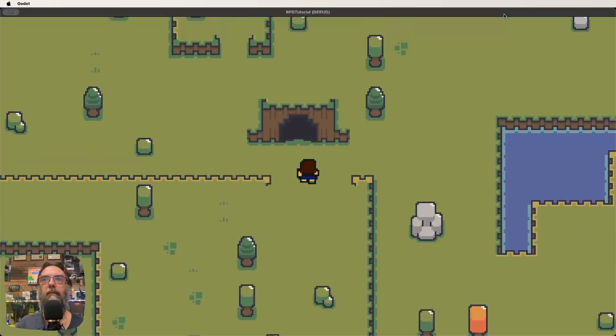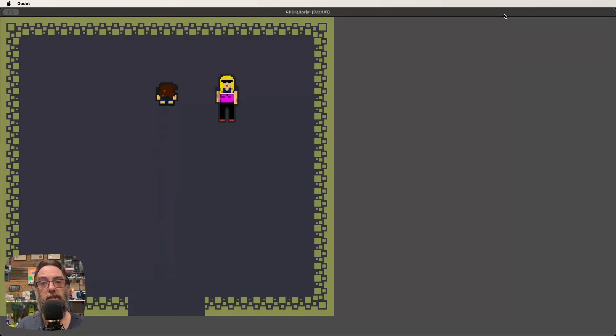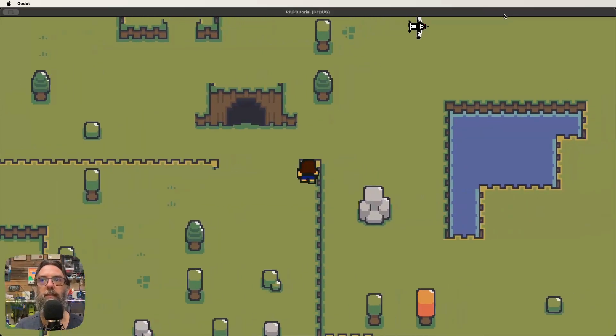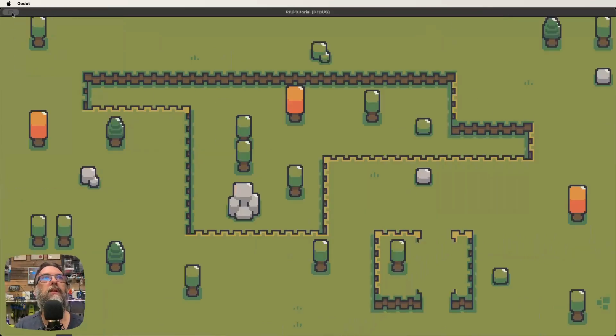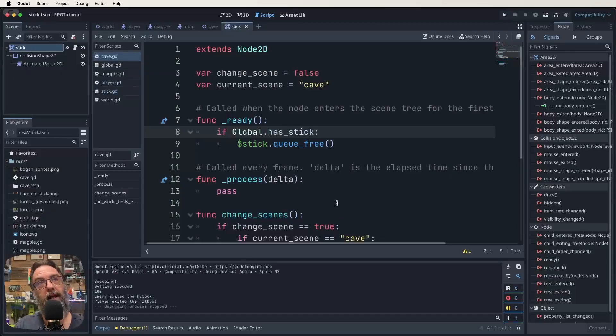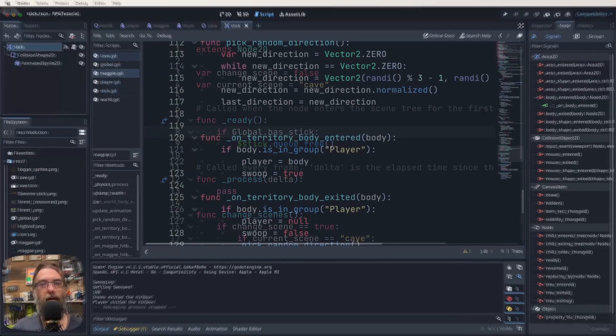Testing it: we play, go in, there's our stick, we collect it — that changes the global variable to true. We exit the cave, go back in, and as you can see the stick is gone. That's working perfectly. But the stick still doesn't actually do anything yet — if we go towards a magpie it still comes at us and attacks. So let's go look at the magpie script.